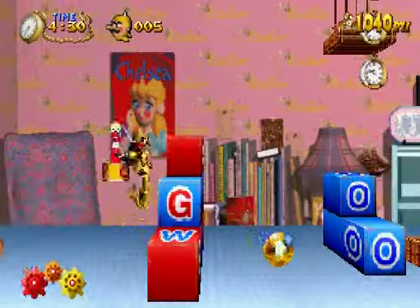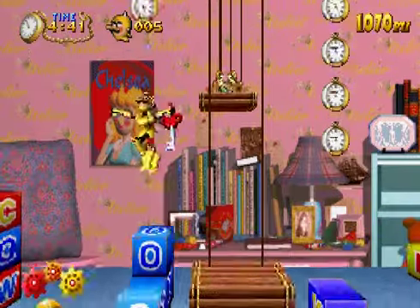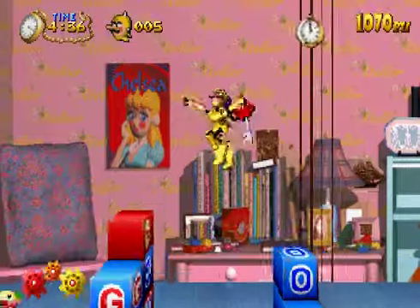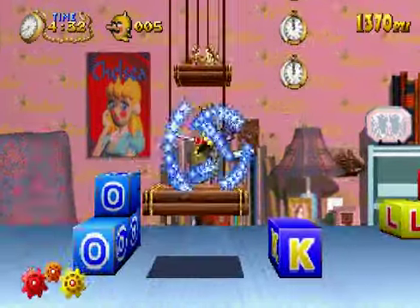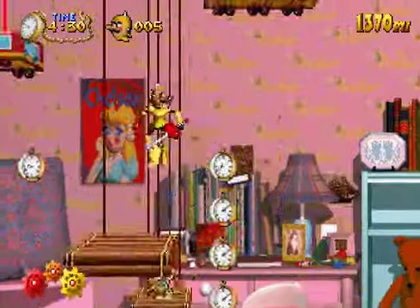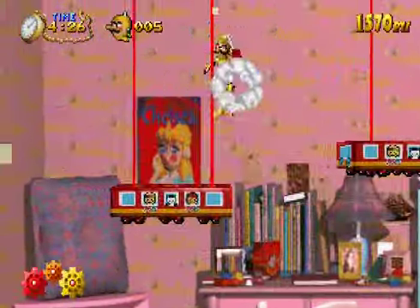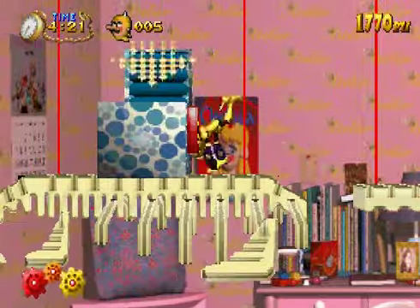The levels are super detailed too. You can always keep an eye out — they'll spell words and stuff with all these letter blocks. It's pretty neat. The characters are all referenced in the background all over the place, it's crazy. So we're going to want to go up here to the left first. Whoa, don't fall off — there's no fall damage, but I just don't want to have to do that again.